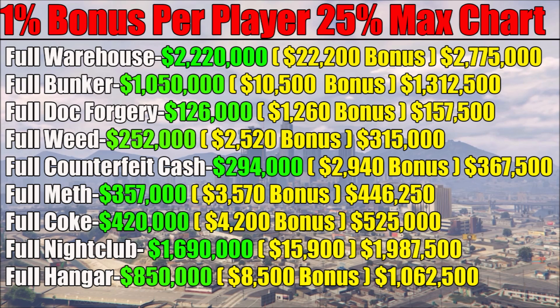Moving on to the last chart — you guys should screenshot this chart for reference. It shows all the businesses in the game where you can make the high demand bonus, and I've calculated exactly how much money you can make back for each one. For a full warehouse when it's not double money, 111 crates sells for $2,220,000 — that's a $22,200 bonus per player — and you can get $2,775,000 back instead of $2,220,000. That is over a $500,000 bonus selling in a populated lobby. For a full bunker, it normally sells for $1,050,000 — that's a $10,500 bonus per player — and you can make $1,312,500 back.